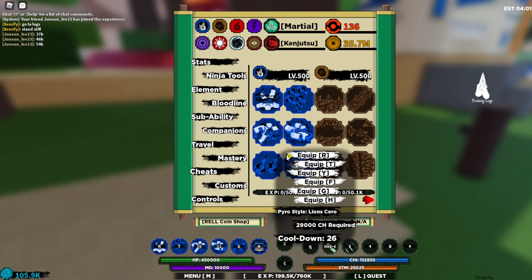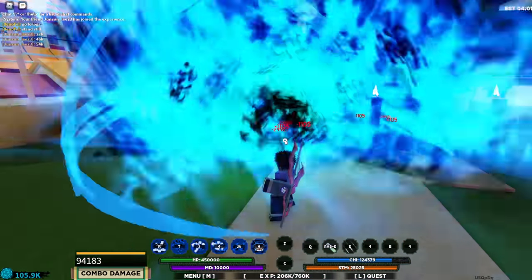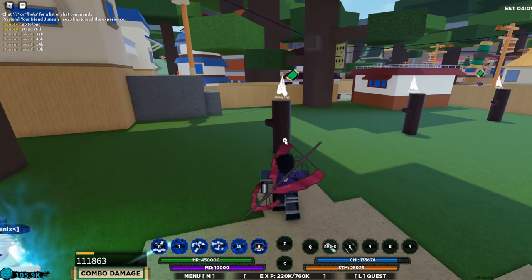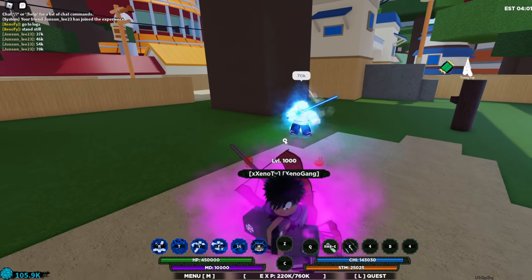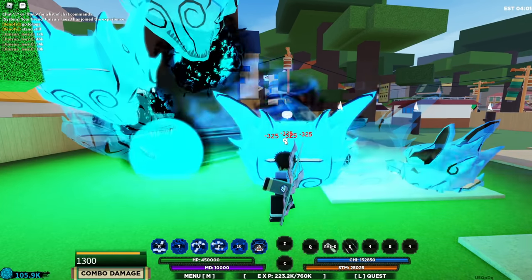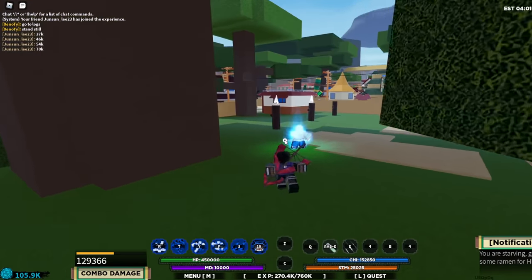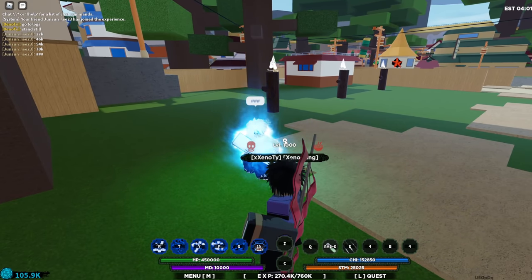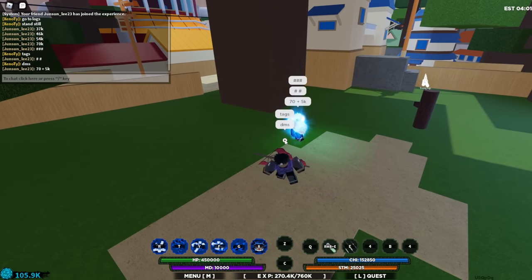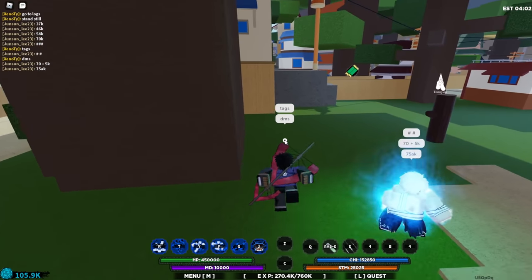All right, last two moves — Double Barrel and Lion Sero. Look at that Double Barrel — it did 70k damage since it hit as well. Pretty good. Last move is Lion Sero — there we go, let's see what the damage is. 70k plus 5k, so 75k damage total. That looks definitely pretty good, pretty darn good.